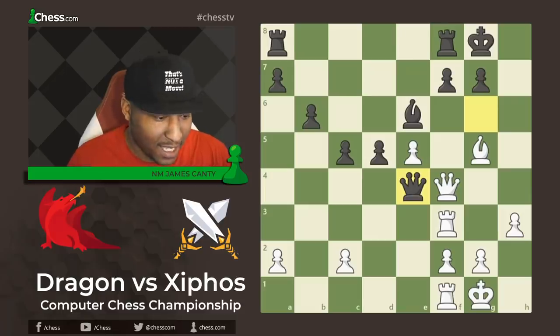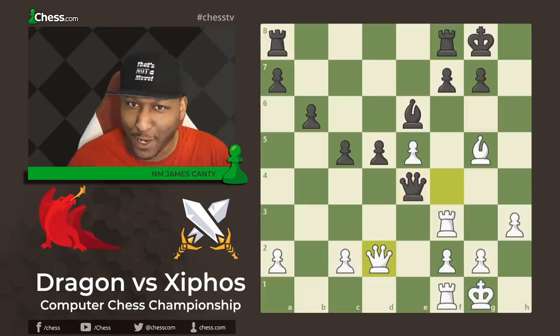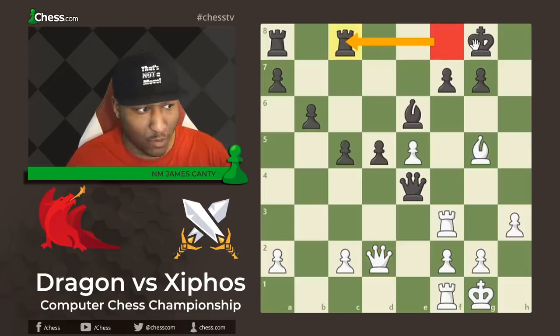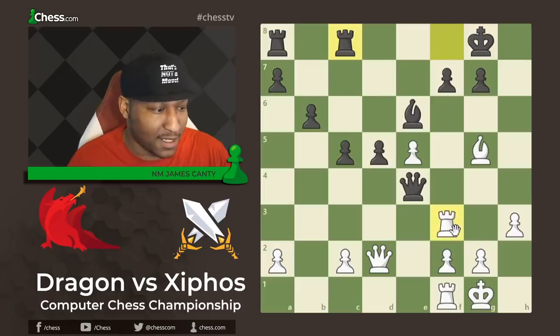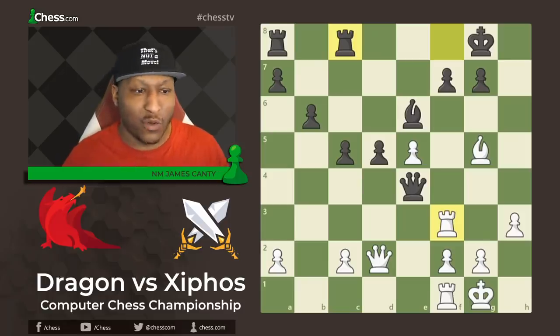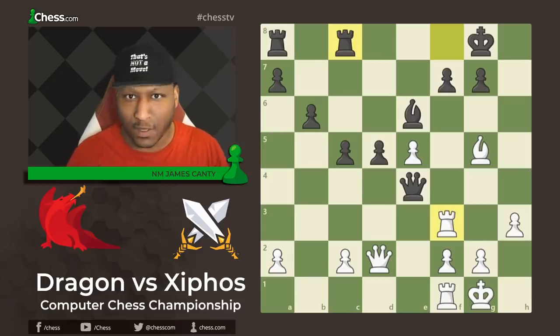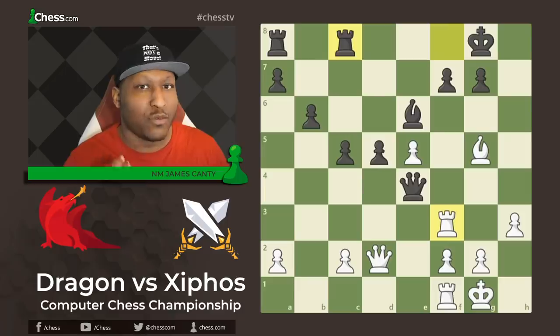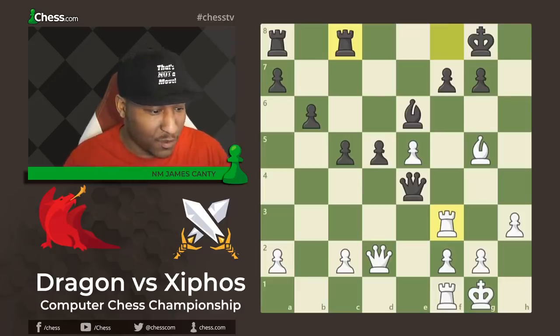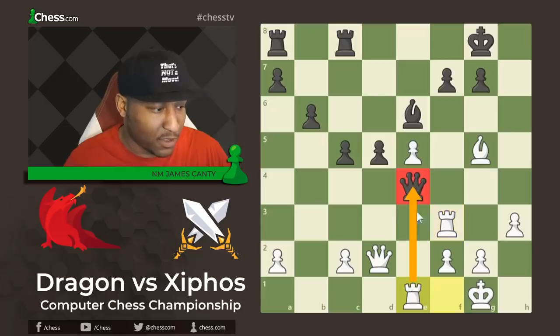Queen to E4 says let's get the queens off the board. Dragon replies Queen to D2 — we're not trading anything. Rook F to C8, and King F8 so Black can run away if things get dicey. Now when you're attacking, always make threats — three or more in a row. The more threats you make, the easier for your opponent to make a mistake. Rook E1 — hit that Queen, get the file at the same time.